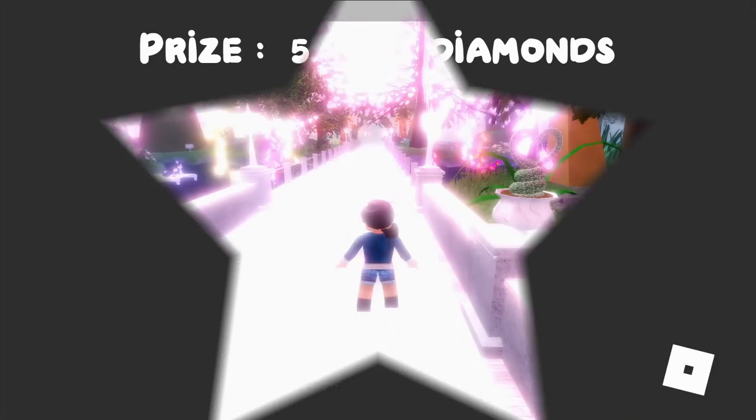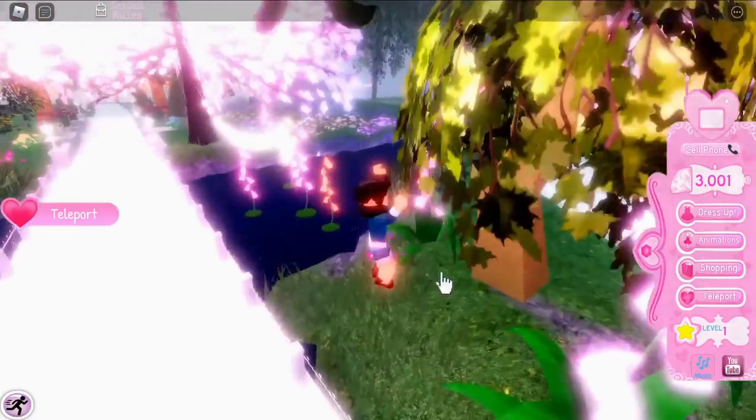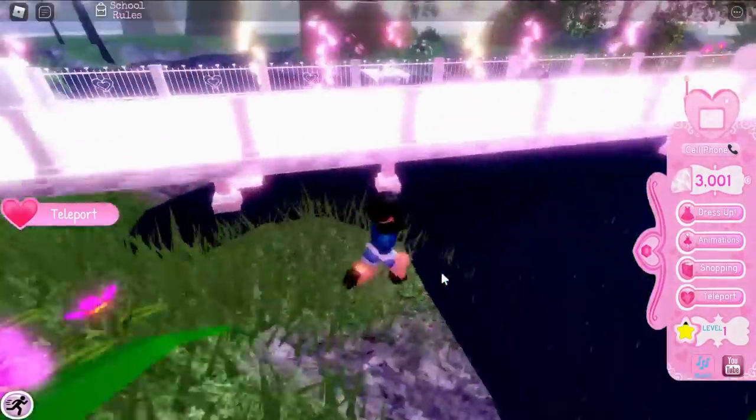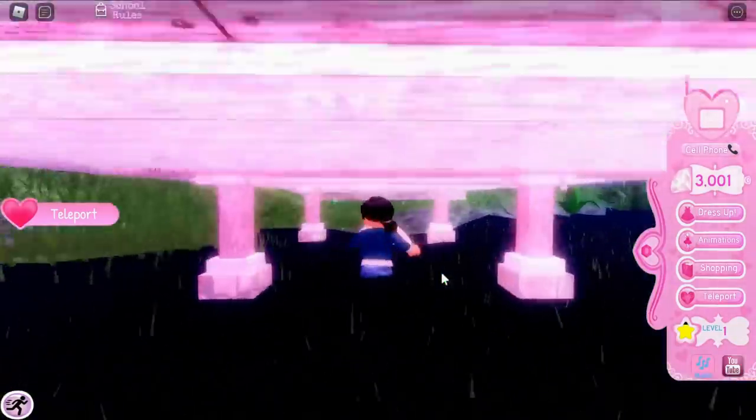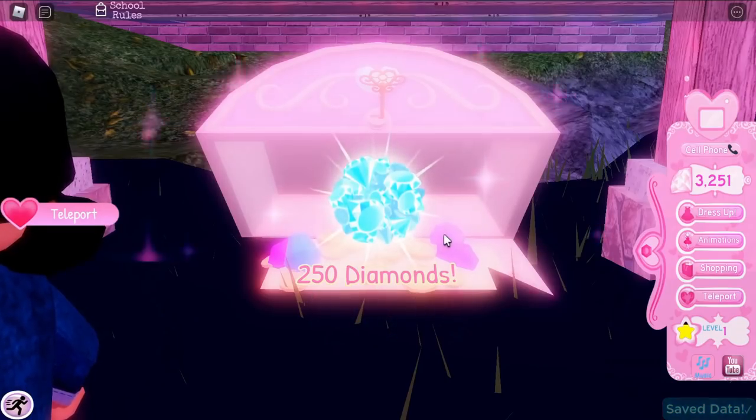Now for all the other chests in Divinia Park, which give a total of 5600 diamonds. These are available year-round. The first chest is just under the bridge and gives 250 diamonds.